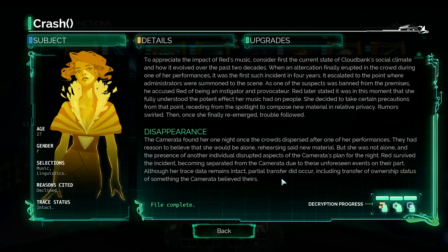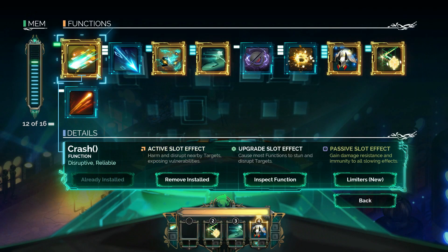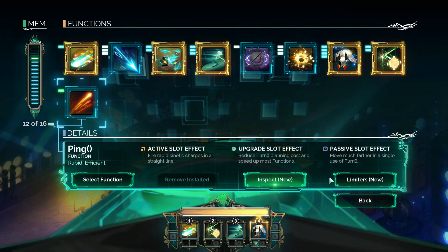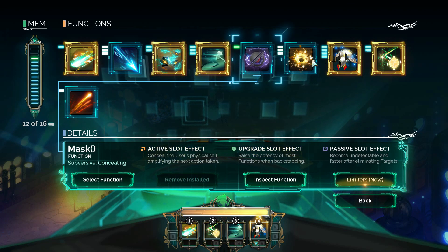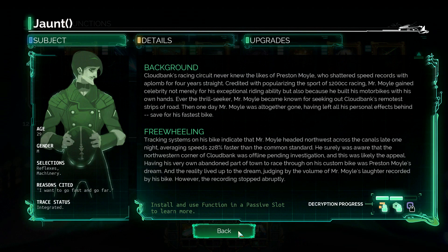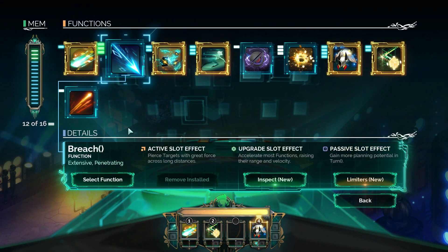Camerata found her one night once the crowds dispersed after one of her performances. They had recently believed she would be alone rehearsing new material, but she was not alone, and the presence of another individual disrupted aspects of the Camerata's plan for the night. Survived the incident, becoming separated from the Camerata due to these unforeseen... Right — that means we have about as much information on Root as we're gonna get until the story continues. I'm gonna go back to using Crash in the first slot because it's awesome. Ping seems nice as a passive — it makes us move much further. Jaunt as a passive gives us recover more quickly. Let's try that. I want Breach back — I'm gonna put it in number two.